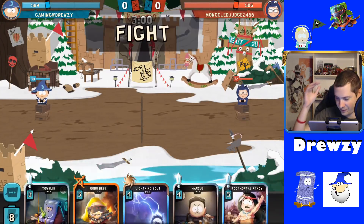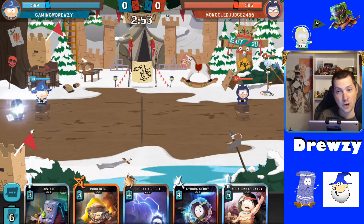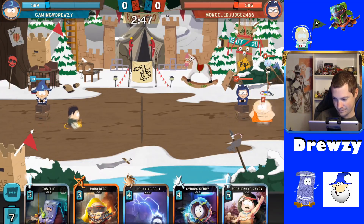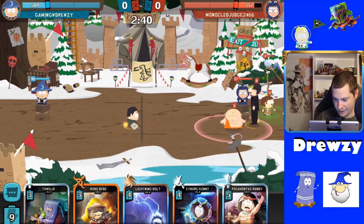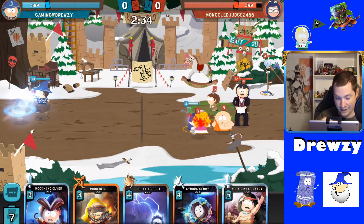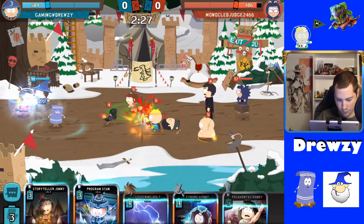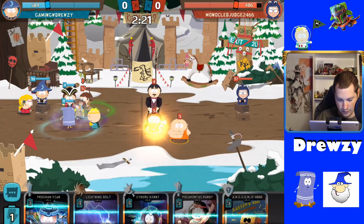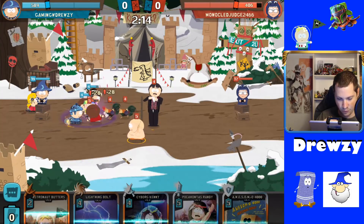Monocled Judge 2466 is the next opponent — he as well is a level 17 new kid, but level doesn't really matter that much. He's going to go with Energy Staff to start. We're going to go with Marcus to start because Marcus is one of my favorite cards to start with. We're going to have the slow and steady boring deck that is Mystical Goal. He's also going to probably have a ton of cocks based on what I'm seeing. I should probably start using my energy — this looks like Robo Baby time. Storyteller Jimmy lowers the damage of those cocks so well.